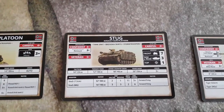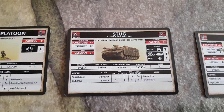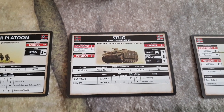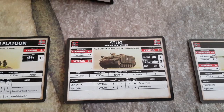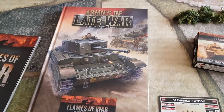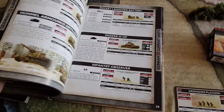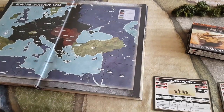If we look at this card for the Stug, you can see it gives you your rate of fire for halted or moving, your anti-tank, and armor. Everything you need is on the card. But you can also use the book — I have here Armies of Late War — which shows you the same thing. You can do it either way you want.